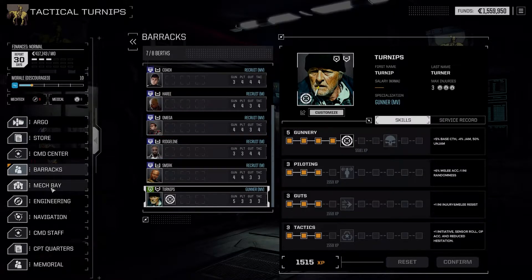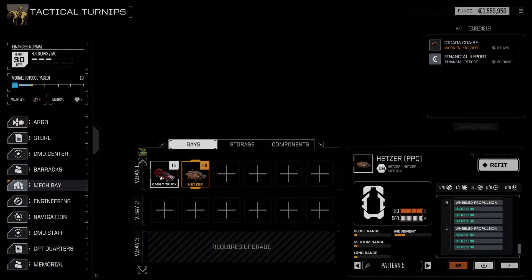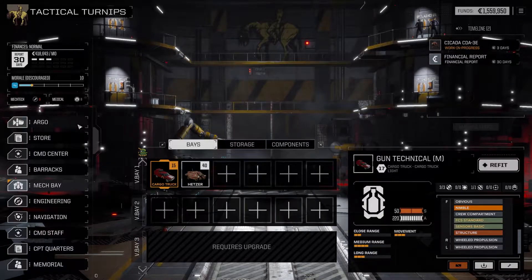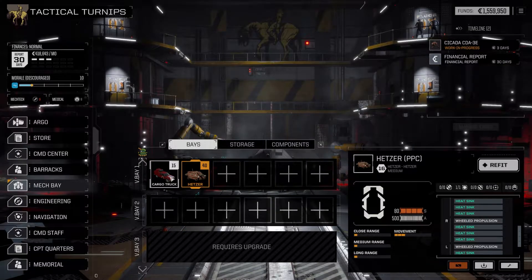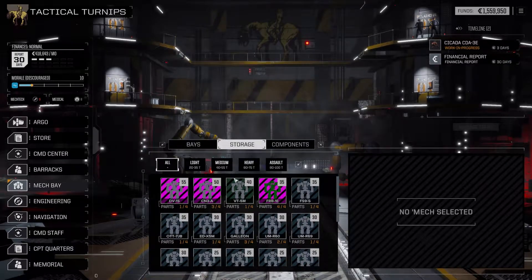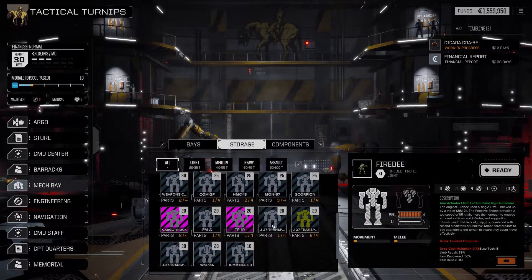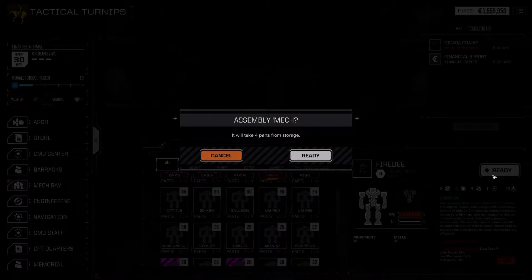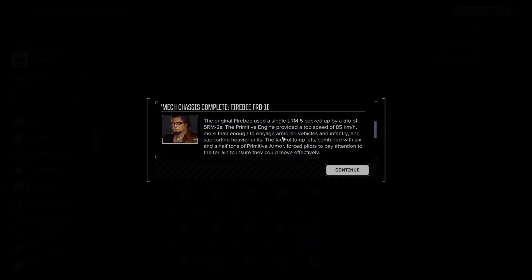One thing I didn't look at in my mech bay was vehicles. I still have this Hetzer, which does okay. I have my Space Hilux doing things. Can't even see it — it's trying to show a mech. Oh, there it is. He's hiding behind here. How are we doing on mech chunks? Oh, we can make a fire bee. Look at that.